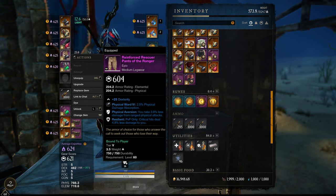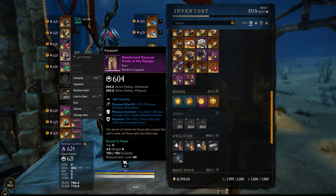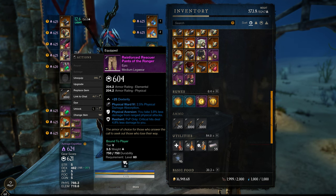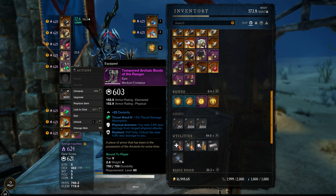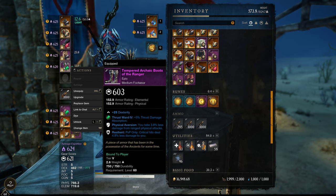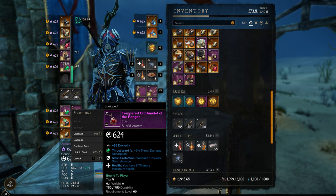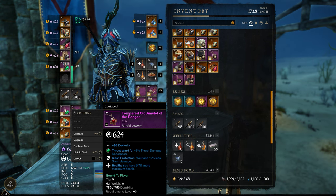For the legs, we have Resilient and also Physical Aversion, so you take less damage from ranged physical attacks. This means you can take three or four shots from ranged glass cannon builds, especially because we also have it on the shoes — Resilience and Physical Aversion as well, plus a gem with Thrust. For the amulet, another cheap option with slash protection and health, and we put in a Thrust gem as well.